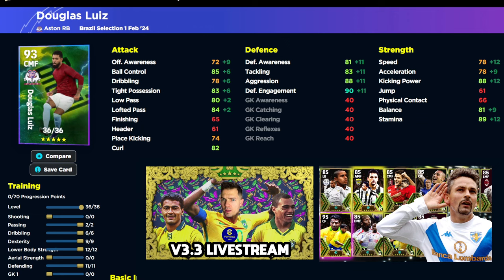Getting his aggression as high as possible is key - with this build you won't need to worry too much about Blocker and Interception. There's an added bonus if using him as a defensive-minded player. He can also go in a more attacking direction where you can get tight possession and ball control up fairly high, so there are two builds depending on how you want to use him.